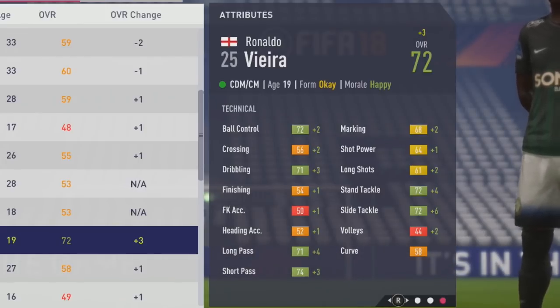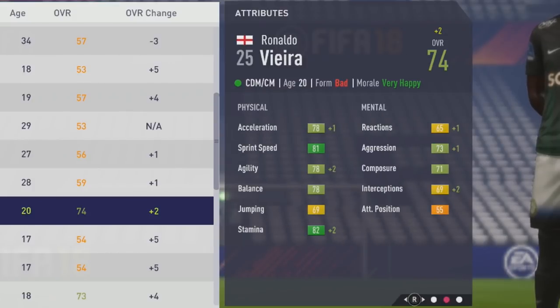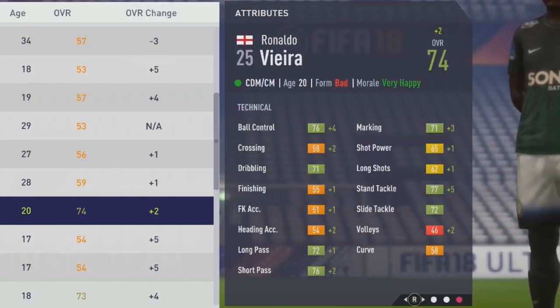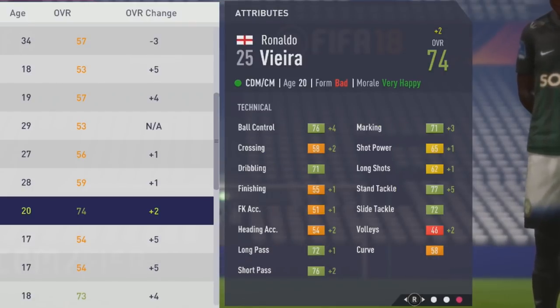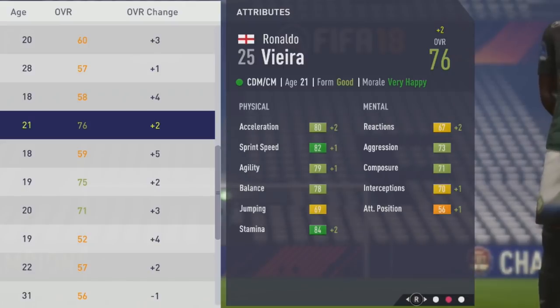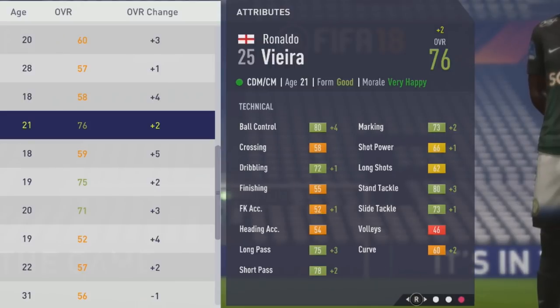Some good growth to the tackling stats along with the marking. Now up to 74 overall. At age 20, nice growth to stamina again with plus 2, agility up by 2 as well. Technically, some good growth to ball control, marking, and stand tackle. He's also a very good box-to-box center mid — I did play him in both a center defensive mid and box-to-box center mid role and really liked him in both positions.